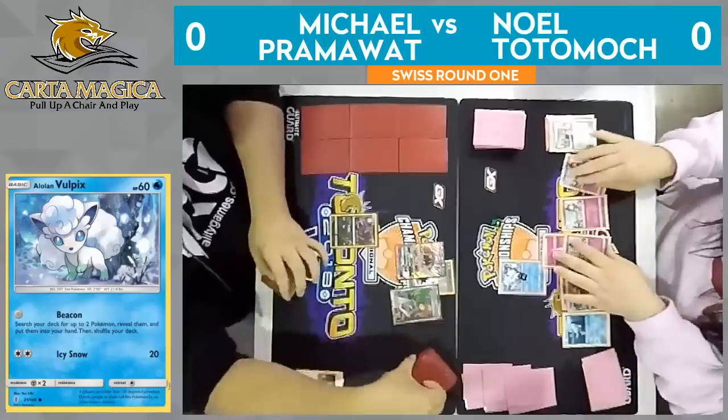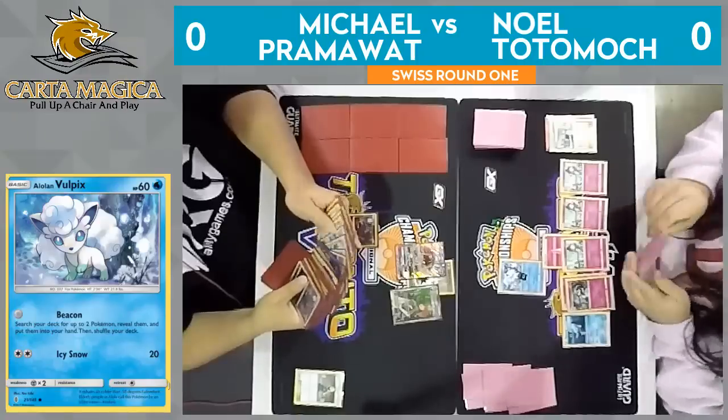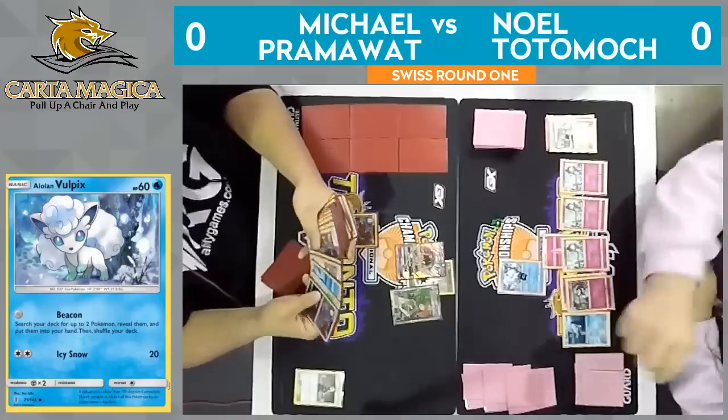It looks like Noel did decide to get that Gardevoir GX. And the turn two Bridget right off the bat from Michael Pramawatt. Pramawatt's just kind of following suit after Noel — playing a Cynthia after Noel does, playing a Bridget after Noel does — just kind of anything you can do, I can do better, it seems like, over on Pramawatt's side.